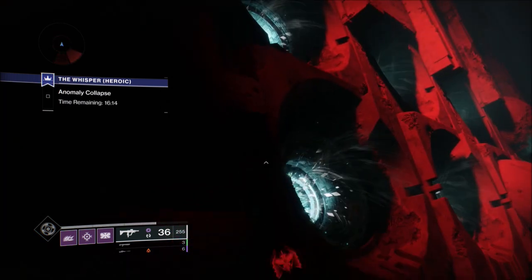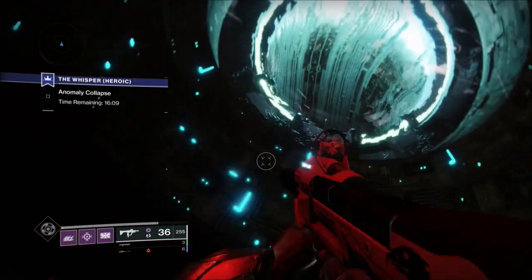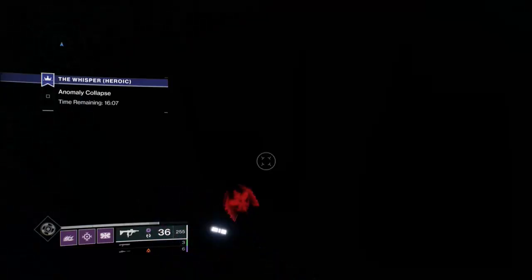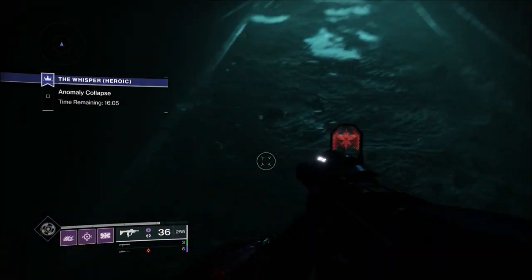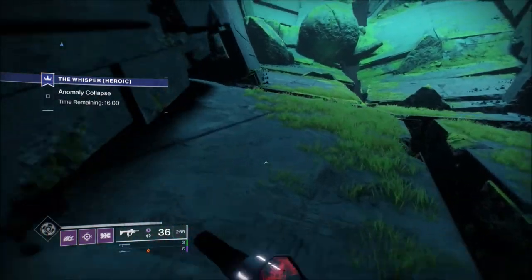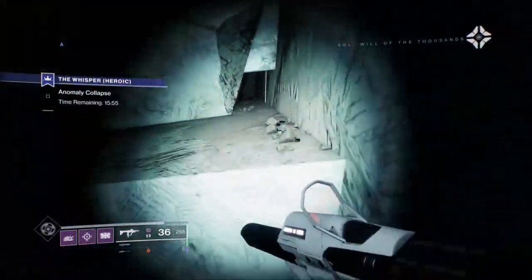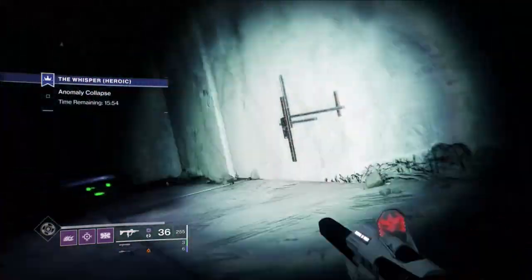The Titan and Warlock will do it the same way. The Hunter has a quicker way, but once I've done all the chests I'll come back and show you how the Hunter does it. As soon as you get into the green room, there's a little crack in the wall on the left-hand side — right here. Go in here, jump over, slide under, and there's your third chest.